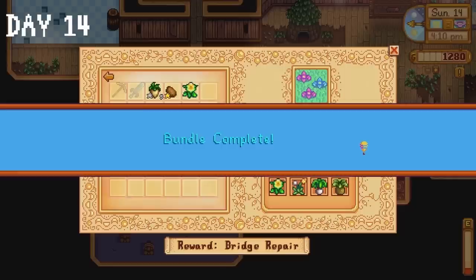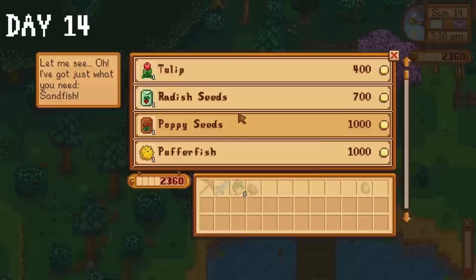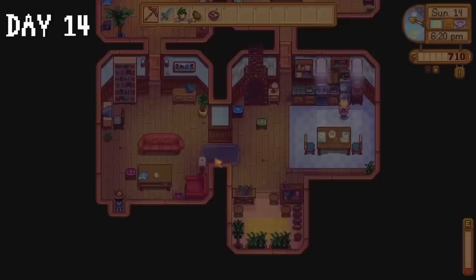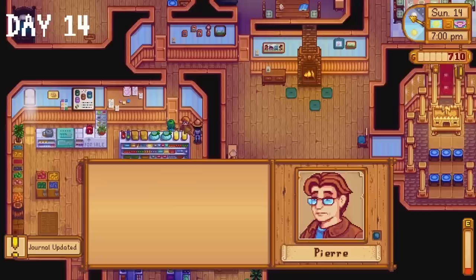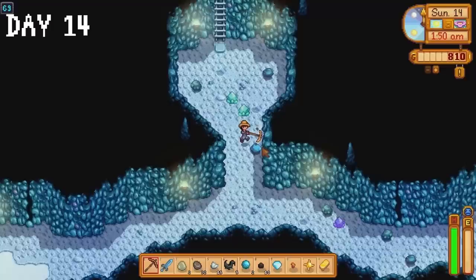We receive 30 spring seeds for completing the bundle, which I sell to Pierre. Back at the travelling cart I couldn't resist — I needed to buy a fruit salad for Haley's birthday. I give Leah a jade for a quest, then give Haley a present that cost over 2000 gold. Never let it be said I don't care about the villagers — because I do, a lot. I also give Pierre a gift to complete an introduction quest. The rest of the day is spent in the mines where we pass out on floor 69.